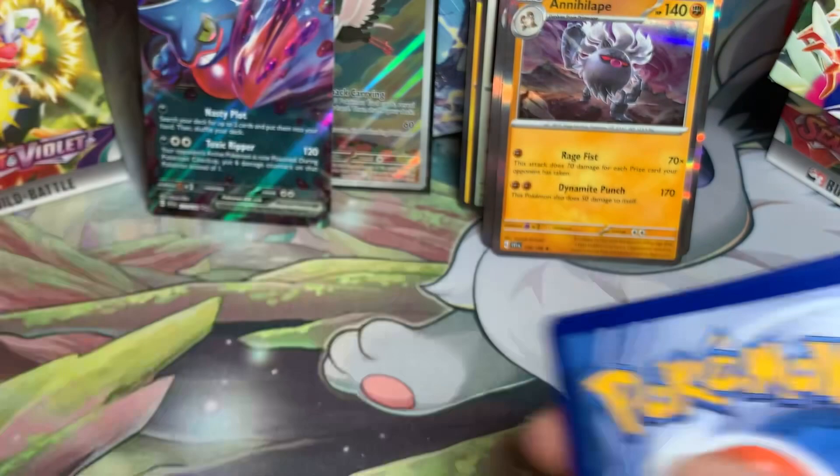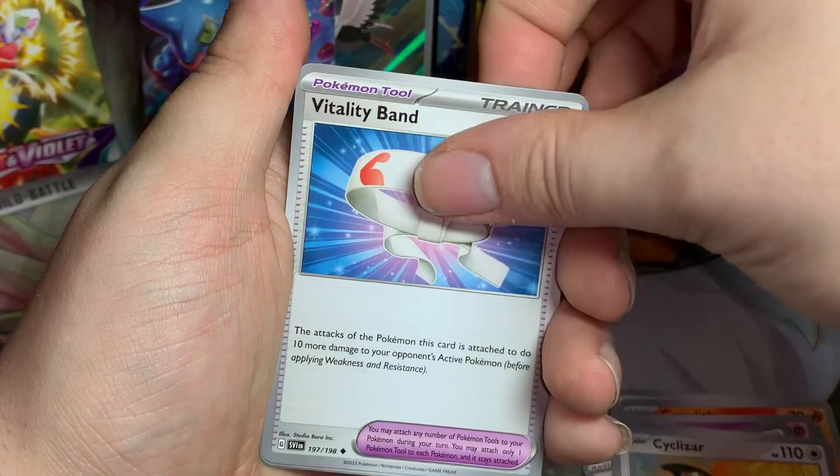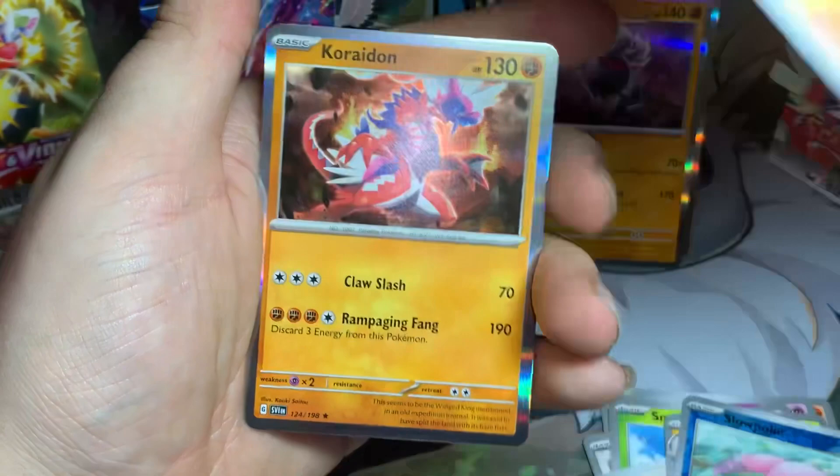One from the back - basic Grass, Growlithe, Skwovet, Tandemaus, Smoliv, Cyclizar, Vitality Band, Toxtricity, reverse Slowpoke, reverse Sandygast, and a hollow Koraidon. Unfortunately no big pull there.